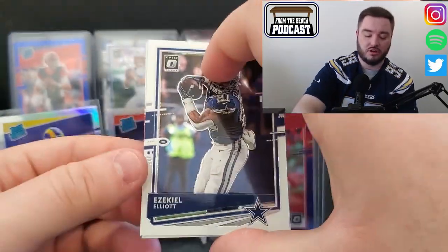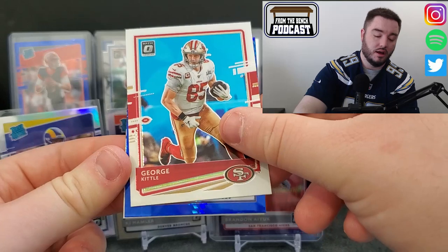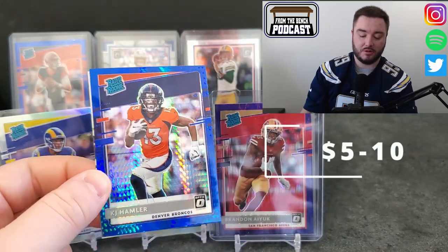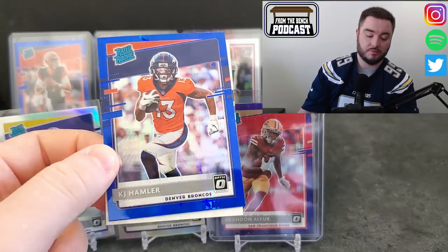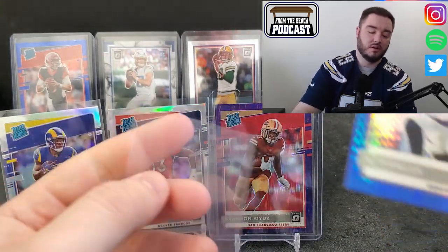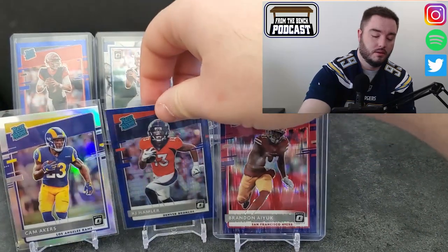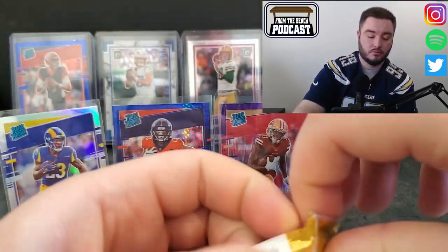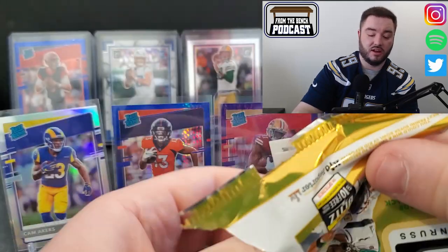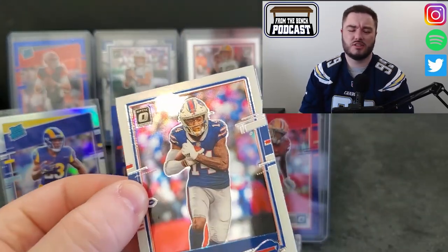Zeke, George Kittle - I always thought that was a parallel the first time, it's just a random blue. Another hyper blue - it's a Denver Bronco rated rookie, that looks like KJ Hamler. KJ Hamler showing up again. Then Seahawks, Jordan Brooks. Nothing against you buddy but we're kind of looking for Jerry Judy. They've got a plethora of receivers over there - Courtland Sutton, Jerry Judy, KJ Hamler. A lot going on, and Noah Fant for tight end.